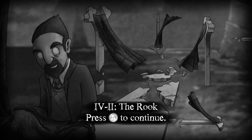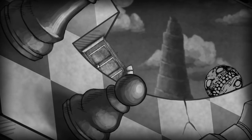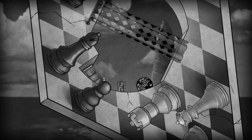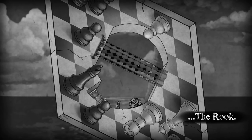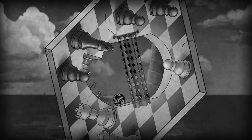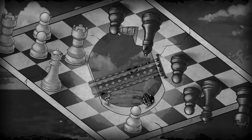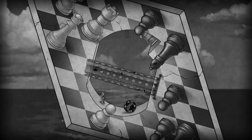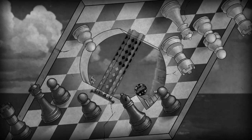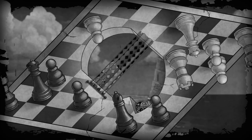So this is Chapter 4, Part 2, called The Rook. You'll see a nice little chessboard here — cool little perspective trick. So basically what I'm going to do is I'm just going to hold down the right bumper, being careful to stay as far away from this ball as possible. And we're going to go all the way around. There we go. So now the ball is by the door, and we're going to go into the veil, aka the shower curtain.